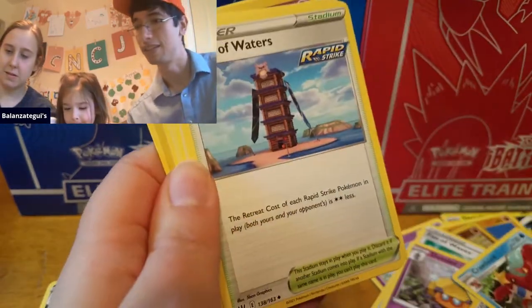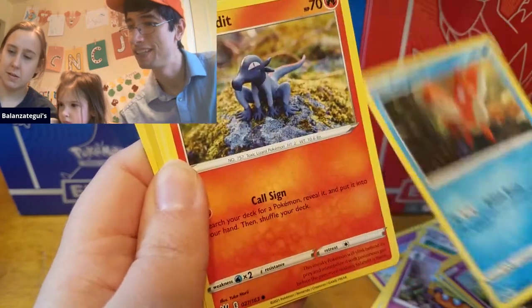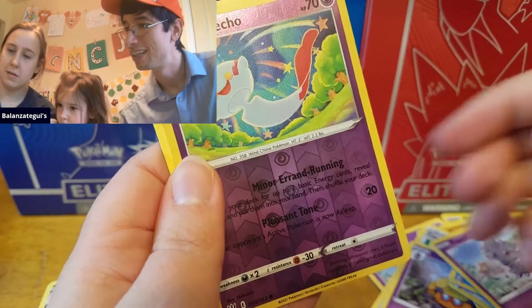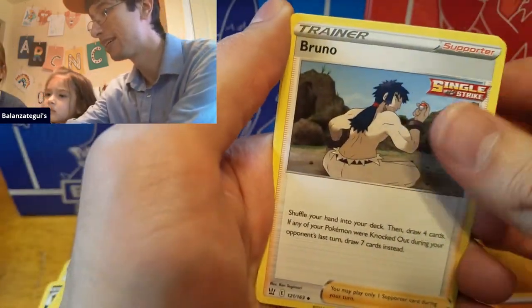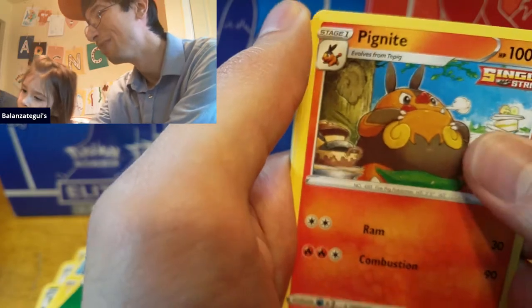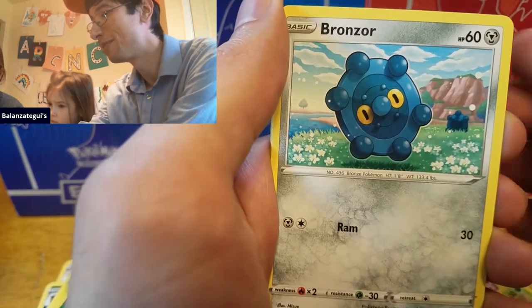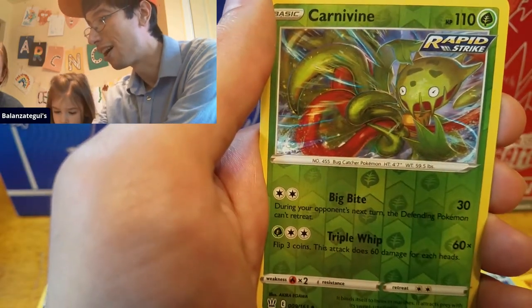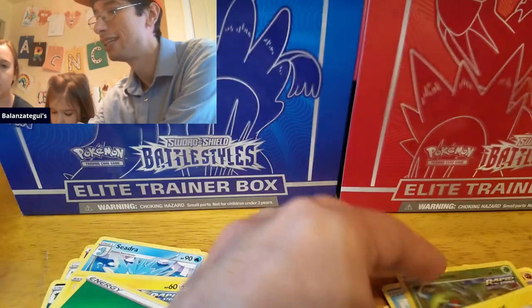Yeah, I got something — a Tower, got a Corvisquire, a Slowpoke, Corfish, Saladit, Roly-Coly, Esper, reverse holo, and a Salazzle for the rare. This first ETB — got Bruno, Carkol. Pig Knight, I like the Buzz looking very fierce. Bellsprout, Bronzor, Murkrow, Horsea, Carnivine — Rapid Strike reverse holo — and a Boltund for the rare.